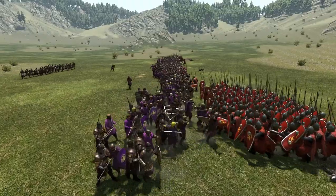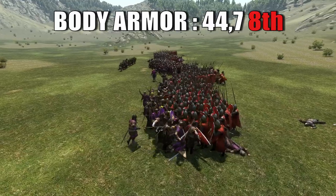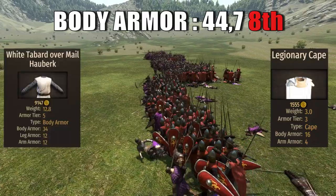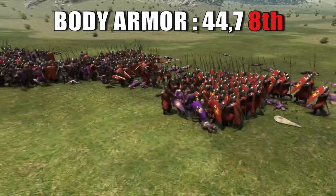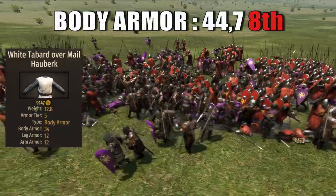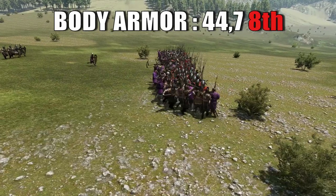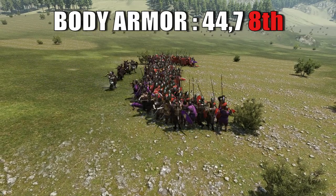The sergeants bring an average body armor of 44.7, with two out of three templates consisting of the legionary cape and the white tabard overmale oberk — which looks strikingly red — while the second template will only bring the white tabard overmale. It's called white because it matches the kingdom banner color, but why not just call it tabard overmale? This ranks the sergeant in last place for body armor, a good 5 points behind 7th.